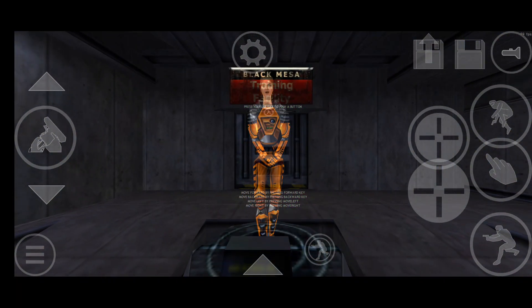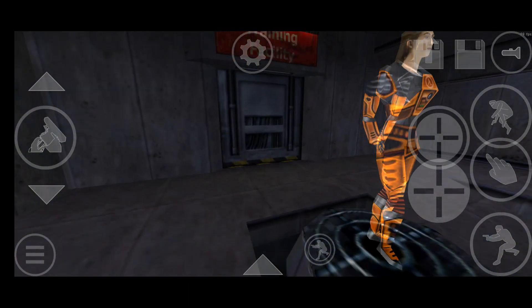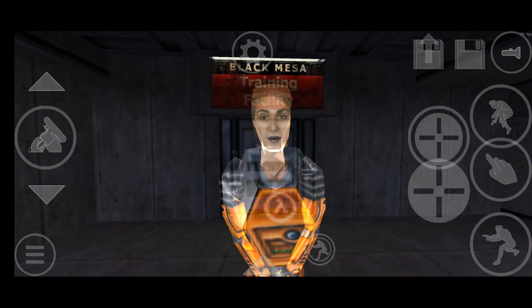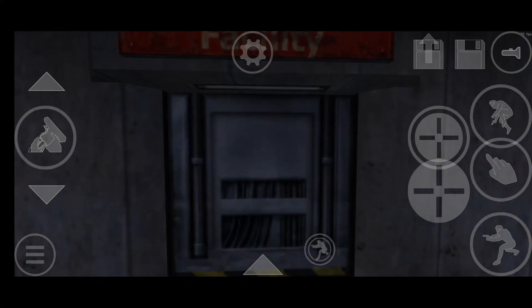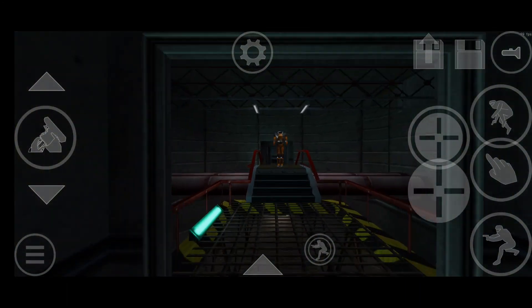Hello and welcome to the Black Mesa Hazard Course, where you will be trained in the use of the Hazardous Environment Suit. I am your holographic assistant. Let's begin by stepping into your suit. You can see it suspended up ahead of you. If you see one of these buttons, trust me.